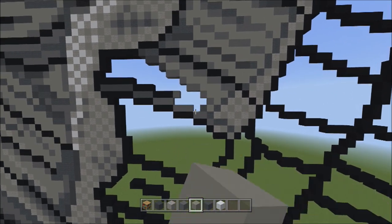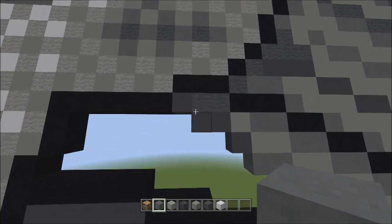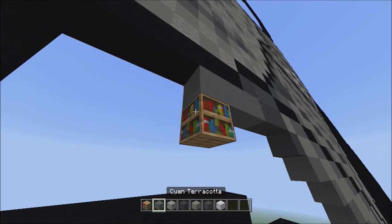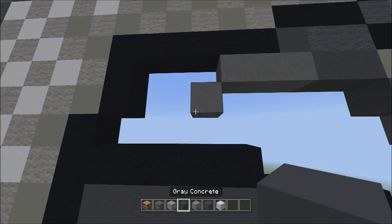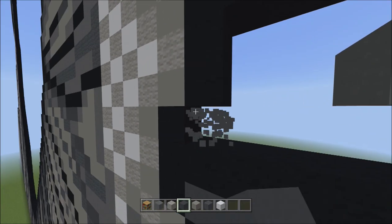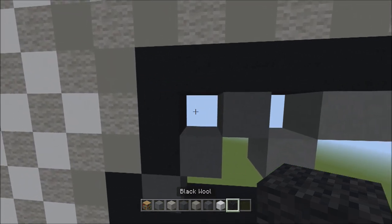Switch back to the cyan terracotta, move back up to this one gray concrete, and underneath it add three cyan terracotta going to the left — one, two, three. Then place one block going down to the left — one. Switch back to the gray concrete. Move to the bottom left corner of this area next to this black concrete and place three blocks going diagonal up to the right — one, two, and three. Switch to the black wall and fill in this empty space to the left with one black wall.